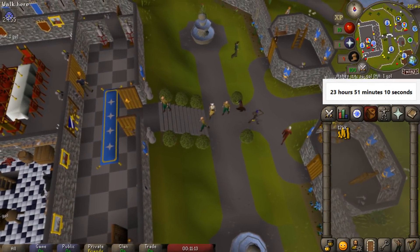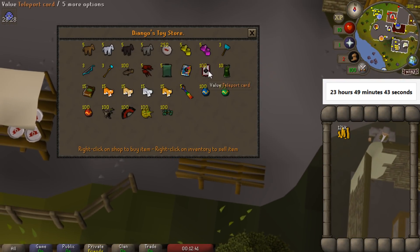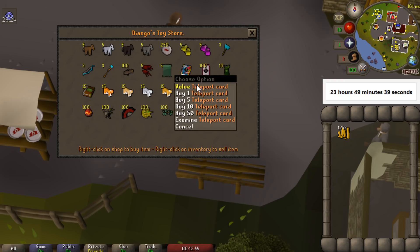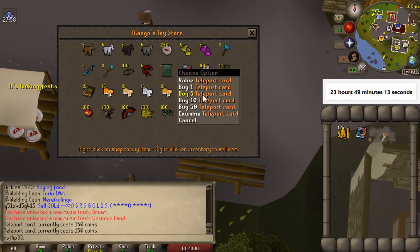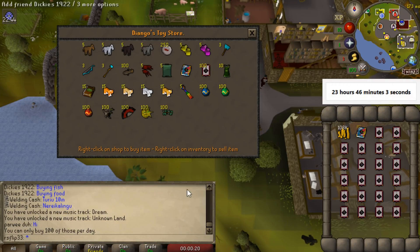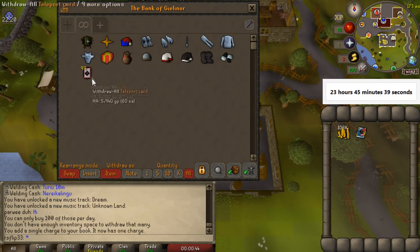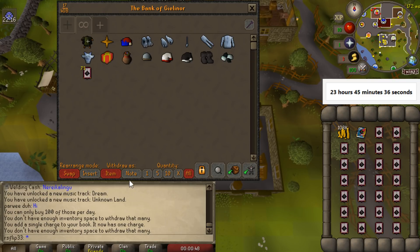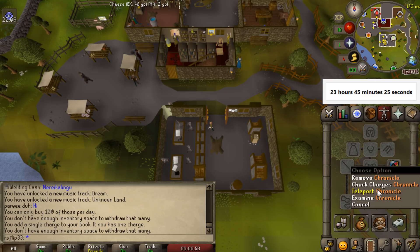Now we're going to go to Draynor Village and pick up a Chronicle. You can talk to Diango and buy it. One interesting change that happened recently is that the teleport cards are now sellable on the Grand Exchange — I don't think many people noticed that. It's actually possible to resell them for around 100 to 200 GP margin; right now they're selling for about 200 to 250. I went ahead and bought 100 of them for about 160 each. I put one in the Chronicle to teleport back to Varrock — they're honestly pretty nifty to have.